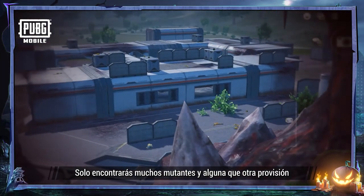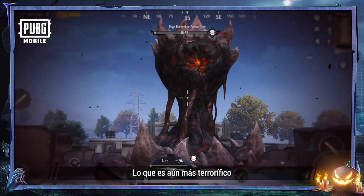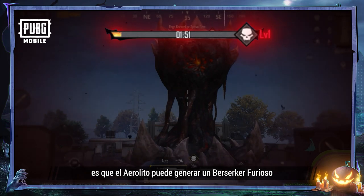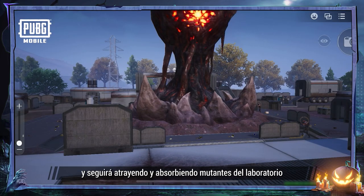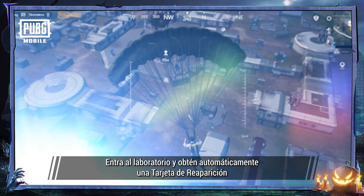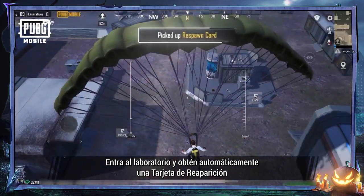Only vast numbers of mutants and scattered supplies can be found. What's more terrifying is that the Aerolith is ready to spawn a Rage Berserker and will continuously attract and absorb the mutants in the lab. So you must find a way to stop it. Enter the lab to automatically obtain a respawn card.